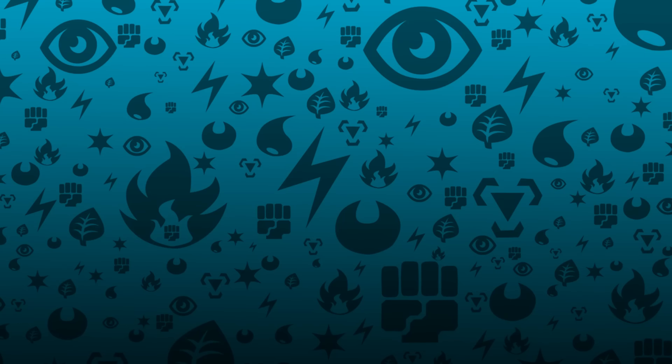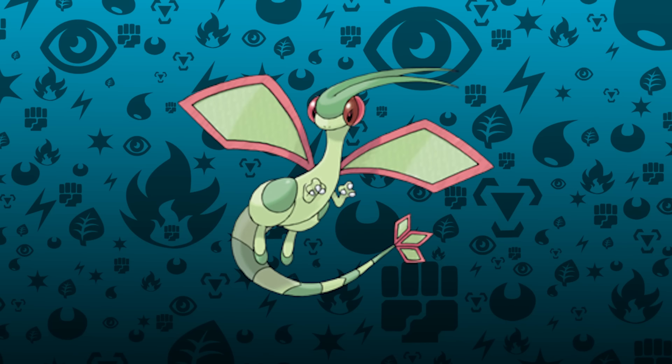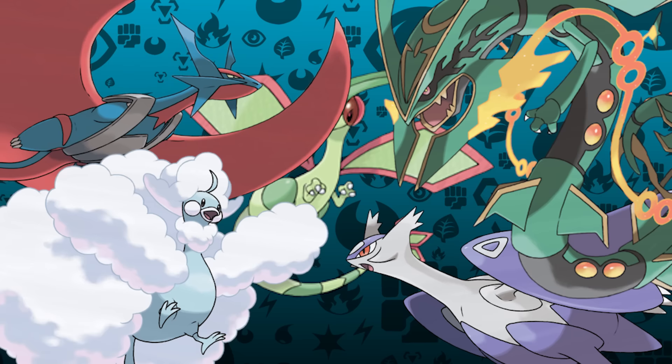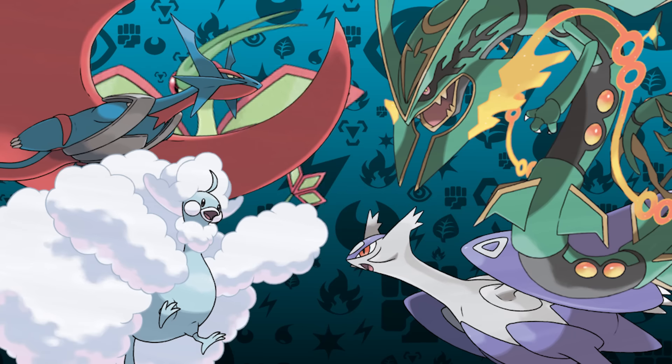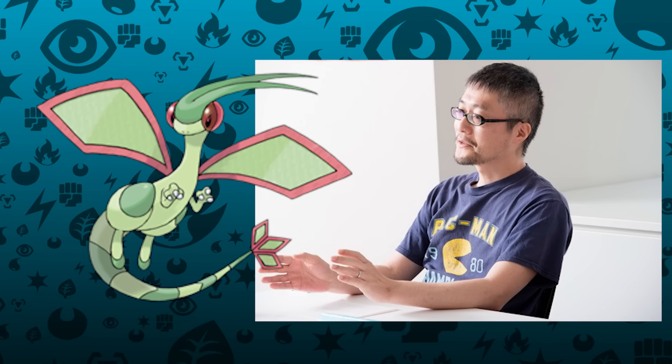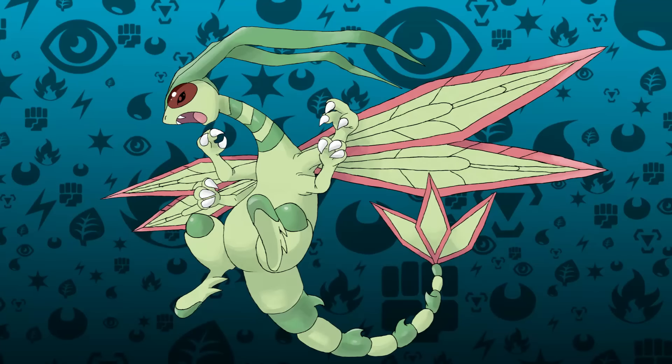Next is possibly the most requested Mega Evolution of all time: Flygon. Omega Ruby and Alpha Sapphire gave a lot of third-generation dragons a chance to shine as a Mega, but poor Flygon was stuck behind the pack. According to a Nintendo Dream interview translated on PokéBeach, a Mega Flygon has been considered for a while, but Ken Sugimori and his team couldn't come up with a design they liked. Our Mega Flygon takes a lot of inspiration from the dragonfly, giving it a second pair of wings and arms to match — and we experimented by making it the very first Dragon and Bug-type Pokémon.